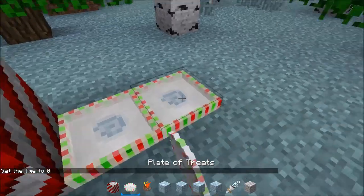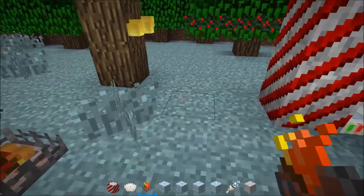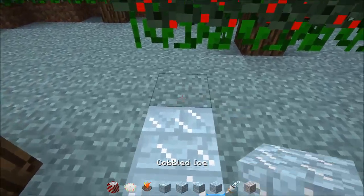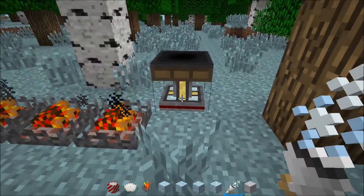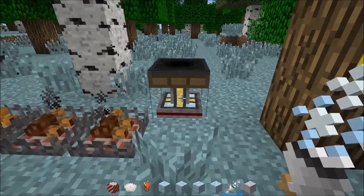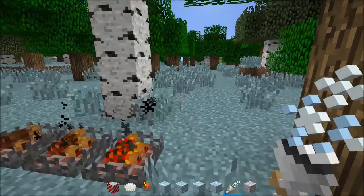We have the plate of treats, which we can actually put food in — I'll demonstrate that after showing everything else. The fireplace actually emits light, which is really cool. We have ice brick, carved ice brick, cracked ice brick, and cobbled ice. The snow machine, when you right-click on it, gives you a sort of crafting table interface. In survival, you right-click and place snowballs in it, then activate with a redstone signal — but for some reason it's not really working for me, nothing really happens.